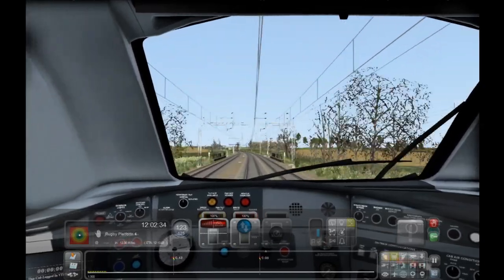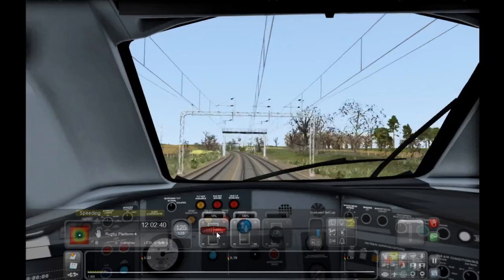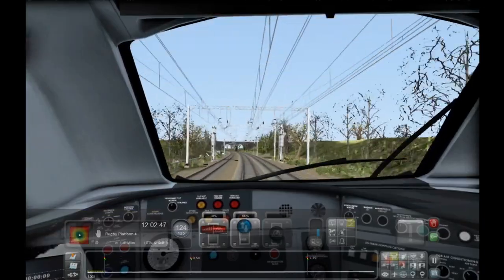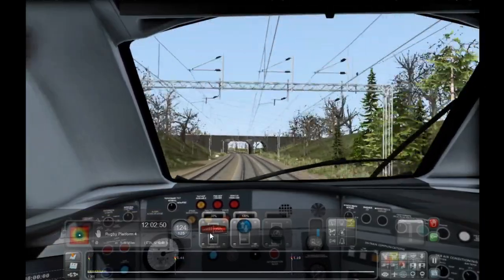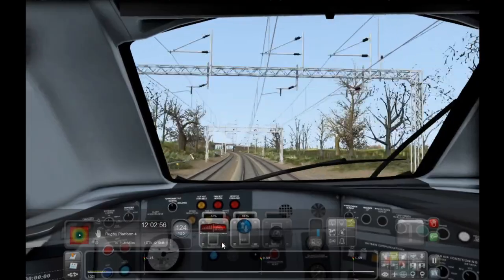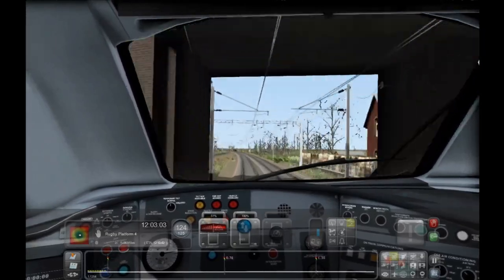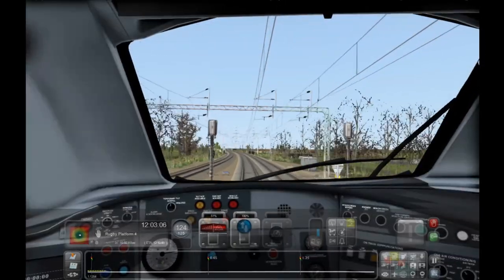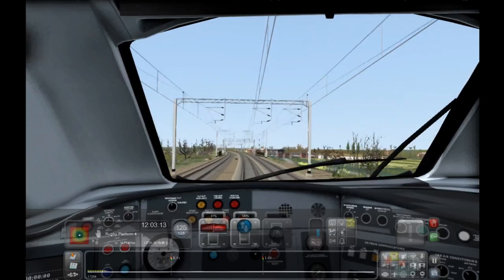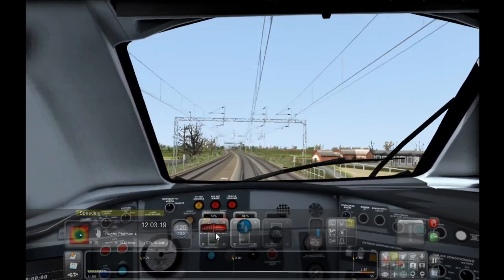Okay, it's time to put things right. This time we're going to drive the train just a little bit better. I've done research to find out more about the AWS — apparently when it illuminates you have to click on it to cancel it, otherwise the train will apply emergency brakes. What we're mostly going to do is actually stick to the speed limit. Apparently this number down here is the speed limit of the line and the yellow bits with the number showing up on the HUD is when the speed limit changes. We're going pretty fast at 125 miles per hour — so I'm going to lay off the throttle a little bit and apply just a little bit of brake. There we go — 124 miles per hour, absolutely fine!